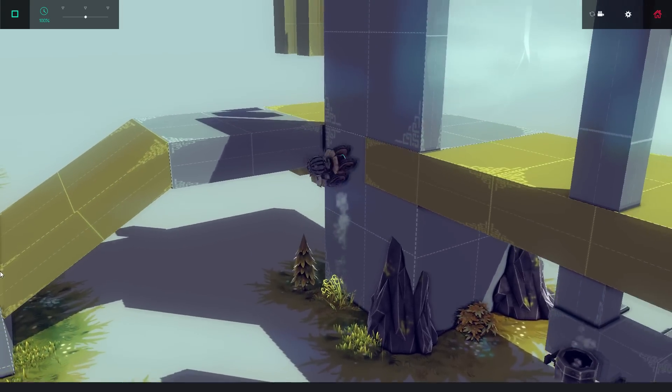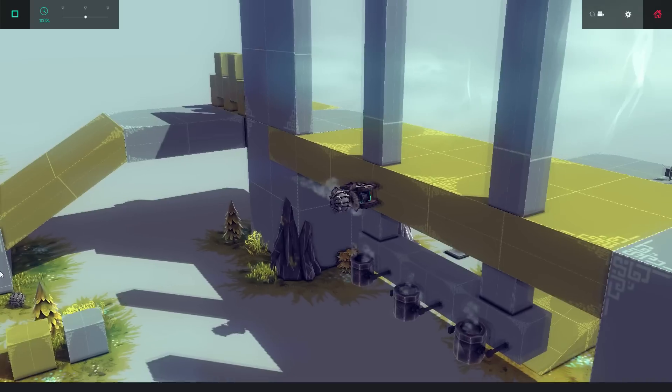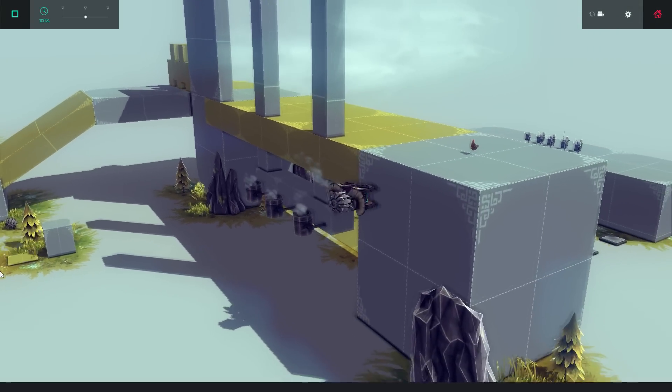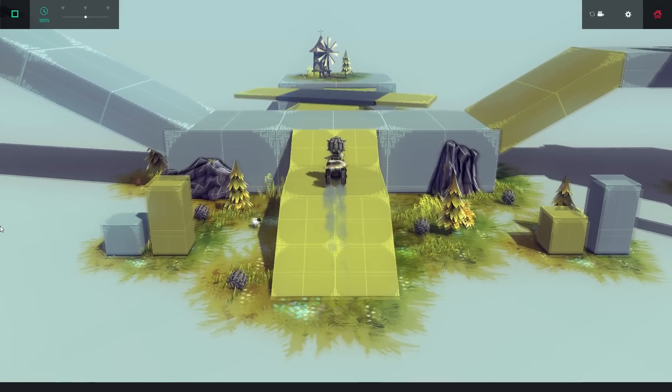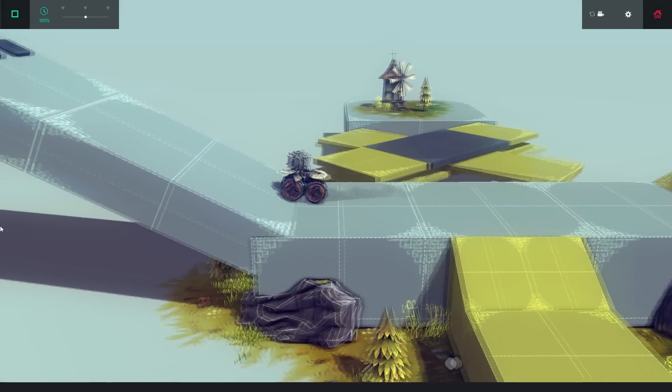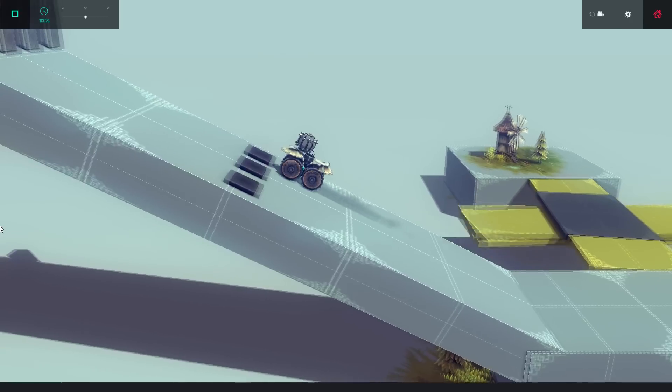Hello YouTube! Today I'll be demoing my latest creation, Block Widow, which I designed to be compact, nimble, and able to climb walls like a spider. It's small and agile enough to crawl sideways along narrow ledges, and it controls well even when driving upside down.